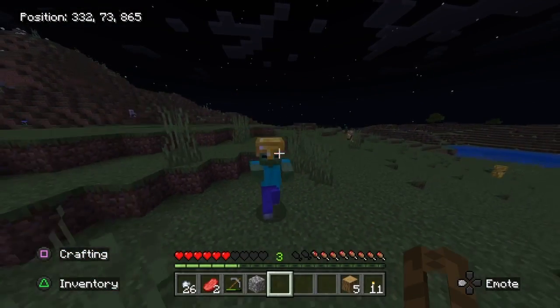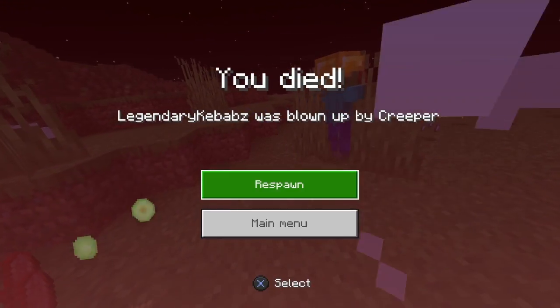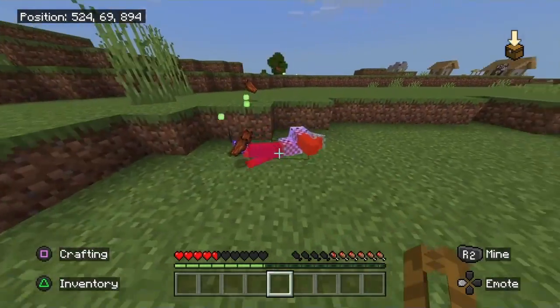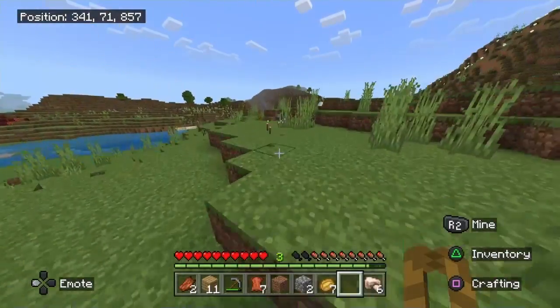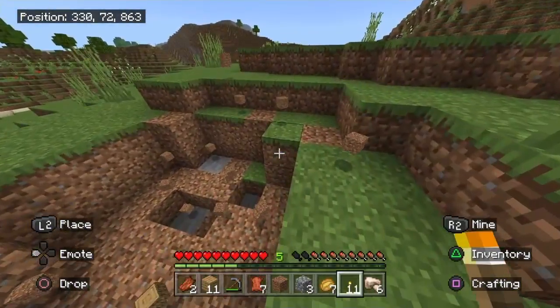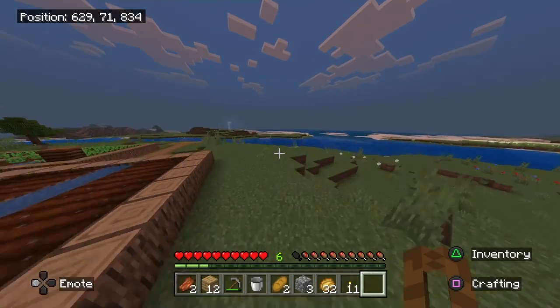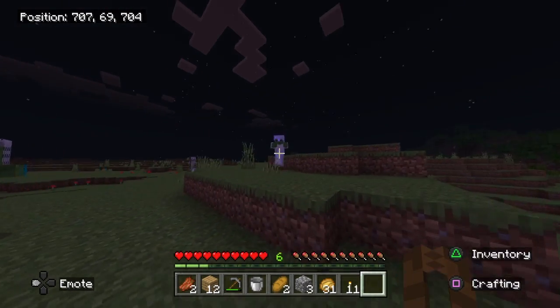After fighting pretty much throughout the entirety of the night, I died to a creeper, and whilst travelling back, I found this zombie wearing half chain armor, and once I killed him he dropped the chain armor. I'd finally gotten my first pieces of armor. I now had two pieces of armor, but I needed more if I wanted to go into the nether, so I decided to look out for some more weapons as well.